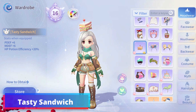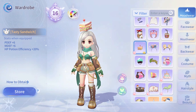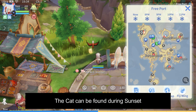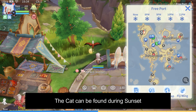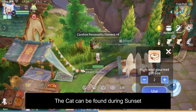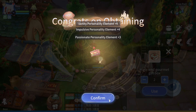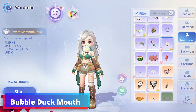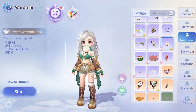After getting the Sunset Thief Cat, you can get the Bubble Duck Mount after acquiring the Wonder Can on the upper right side of Freeport Islet.